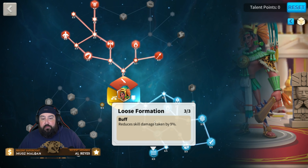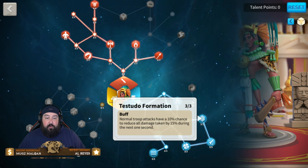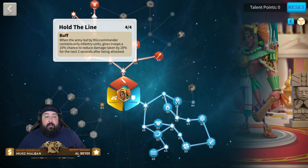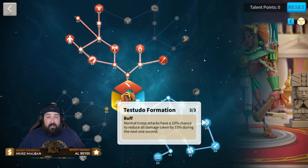We also went heavy into skill damage reduction — Loose Formation here for 9%, very strong. We have a nice heal after using a skill that heals a portion of slightly wounded units, very helpful. Testudo Formation adds more tankiness. Normal troop attacks have a 10% chance of reducing all damage taken by 15% during the next one second. Combined with Hold the Line — when the army contains only infantry units — troops have a 10% chance to reduce damage taken by 20% for the next two seconds after being attacked, and this all stacks up. If both fire at the same time, that's a 30% damage reduction.